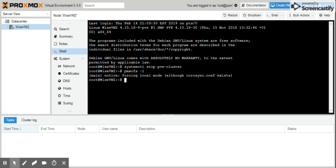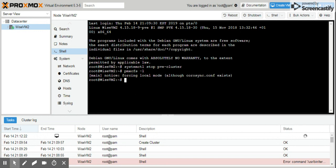With our nodes running in local mode, we now want to delete all the cluster configuration files. There are three of them. We're going to be deleting corosync.conf and cluster.conf. To do that, type the command: rm -f followed by the path to the cluster configuration file, then the path to the corosync configuration file. Hit the return key.